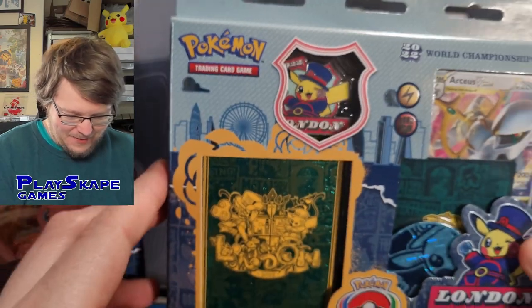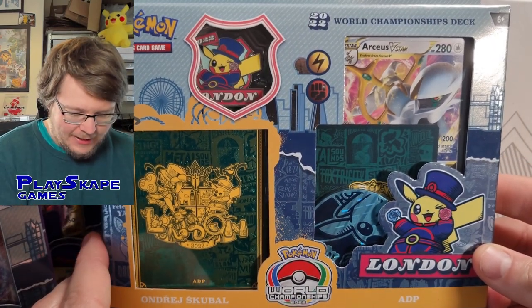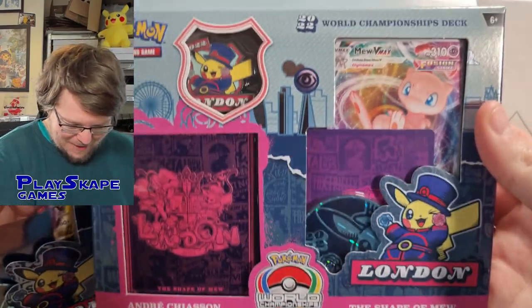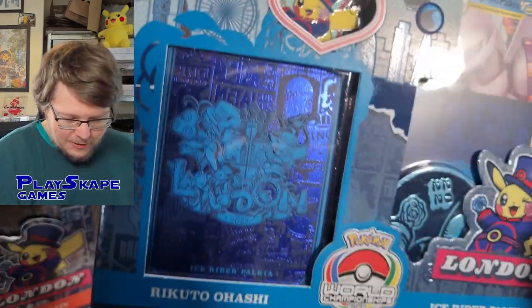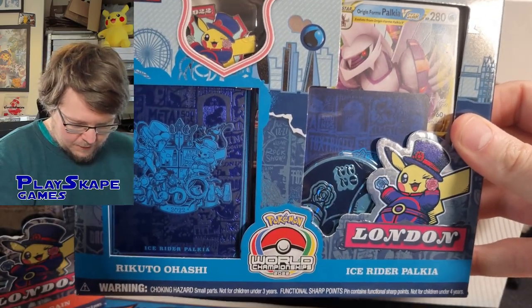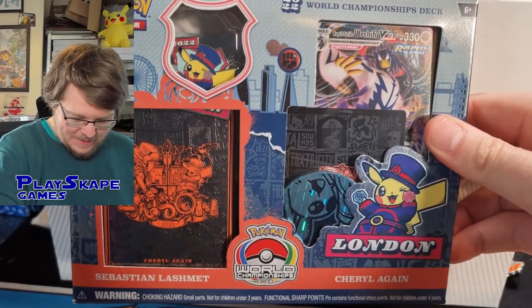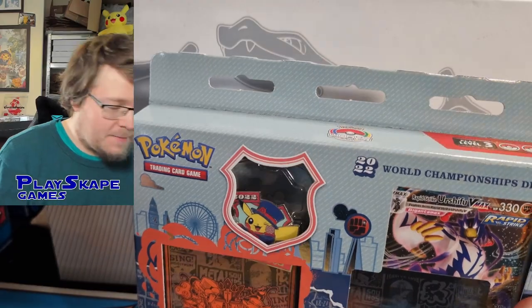So here are the Decks. We've got the Arceus Dialga Palkia deck by Andrej Skruble. We've got the Shape of Mew — great reference to Ed Sheeran there — by Andrej Skruble. We've got Ice Rider Palkia by Rakuto Ohashi, and we've also got Cheryl Again by Sebastian Lashmet. A lot of the pin badges sometimes kind of drop out.